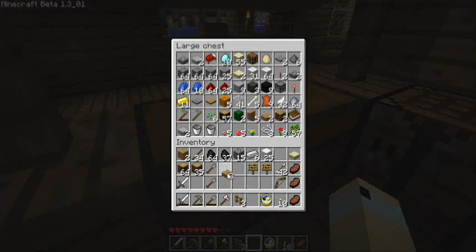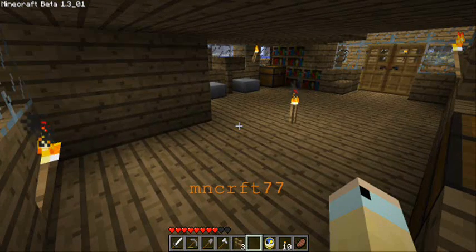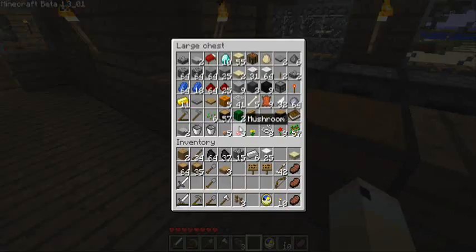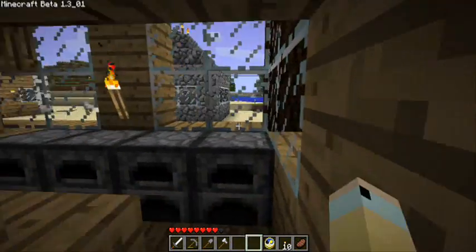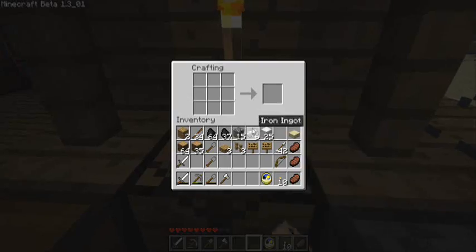Now the next thing we're going to do — this request comes from Minecraft77, and he wants me to make minecart boosters. So what we're going to do is make a minecart system that goes all the way over to my original Pueblo.